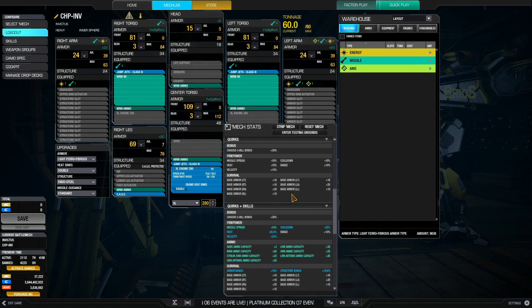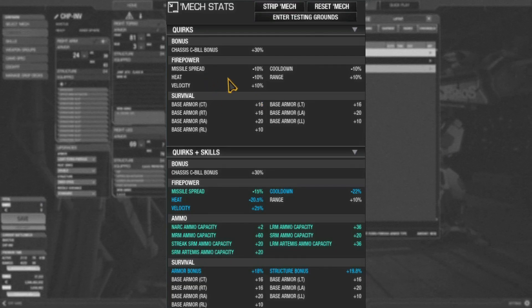Looking at the quirks — offensively, it gets pretty good quirks that suit this missile build. It gets a missile spread quirk of minus 10%, really important because MRMs spread too much. A cooldown quirk of 10% to fire faster. A range quirk to allow it to hit further. A heat quirk — the two MRMs do generate a lot of heat, so the 10% heat reduction actually helps quite a lot. A velocity boost of 10% also allows the missiles to travel faster, hitting the target a bit easier. So it's a bit better offensively.